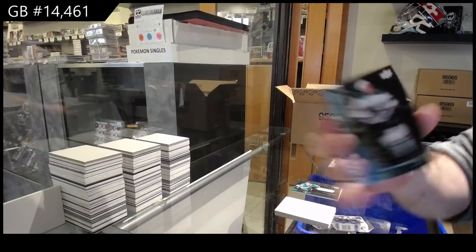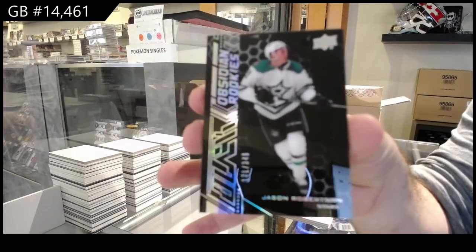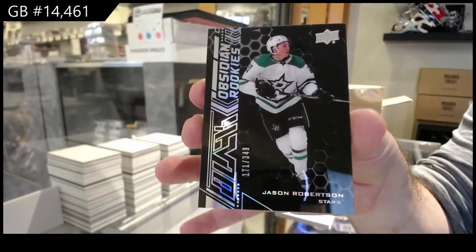We've got an Obsidian jersey of Ty Della Andrea for the Dallas Stars. Dallas Stars. And Obsidian Rookies, 3/49 Robertson for the Dallas Stars.